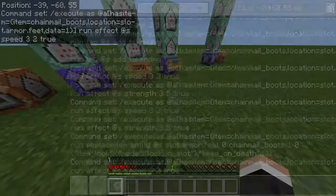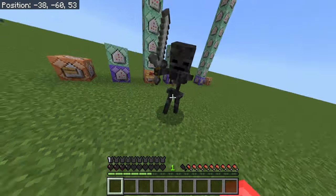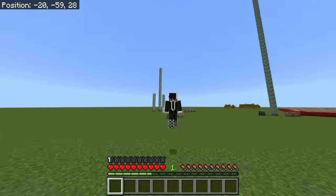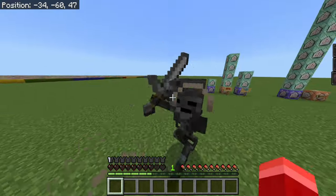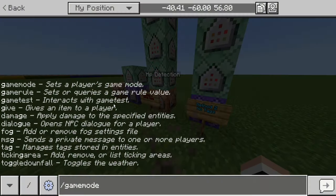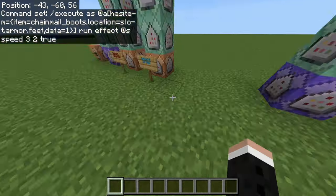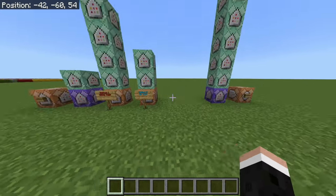So I go into survival and I summon a wither skeleton. I probably died from that hit — and yeah, I died. But if I take another hit of damage from this wither skeleton, as you can see, it all works and it's two command blocks less. In the long run, it depends on what you're trying to do. If you want something simple, I recommend just using hasitem itself. But if you're doing something more complex, you can use tags or a scoreboard. That's up to you.